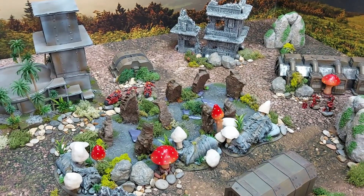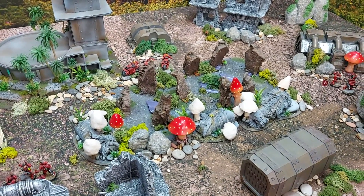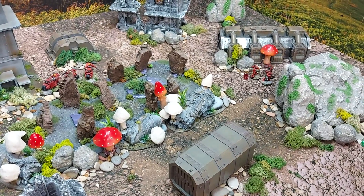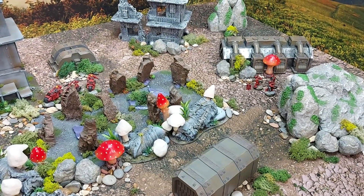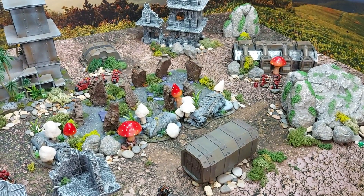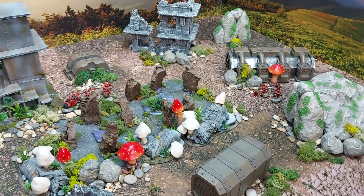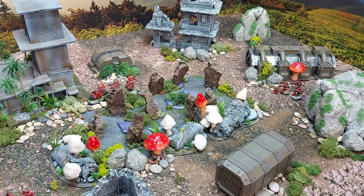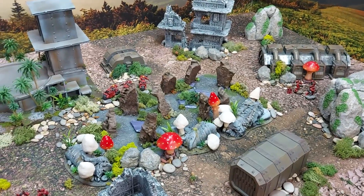The Sanguinary Guard falling and the Sanguinary Priest dying forced a line-in-the-sand moment for the Blood Angels. The Chaplain said no more. The Redemptor survival was crucial — when the CP re-roll got three shots with five hits but then only three hits and poor damage, that really changed the game. Rolling ones on the D3 damage with potential for eight damage against the Dreadnought was the turning point.